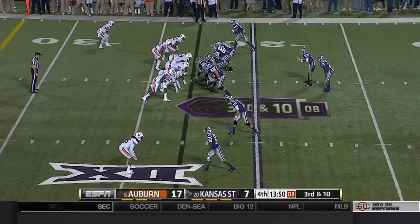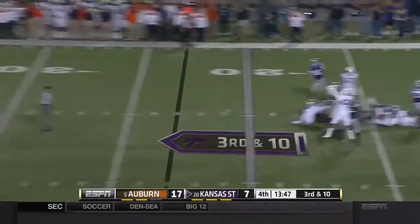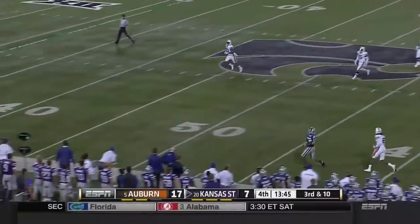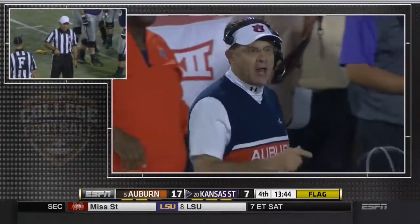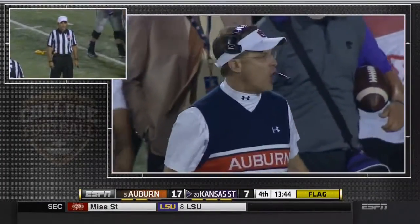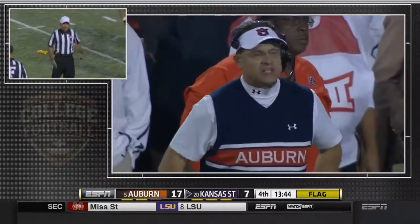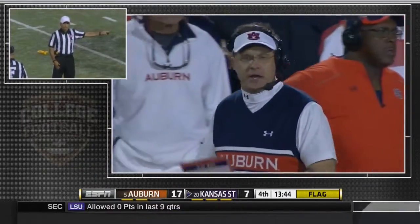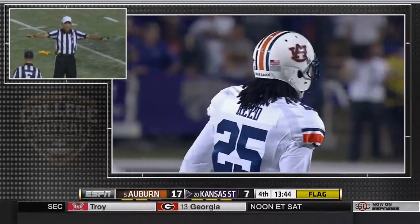Third and ten, Auburn bringing pressure — it's picked up though. Flag down, and Lockett got tied up with Reid, here comes a flag. There are two fouls on the play, fouls by each team: illegal chop block, number 20 of the offense; number 25 of the defense. Penalties will offset — replay the down.